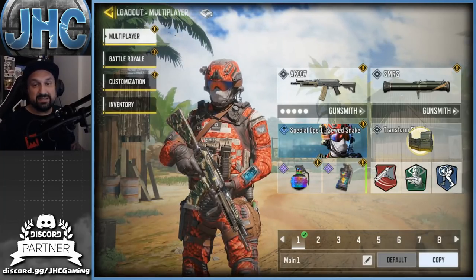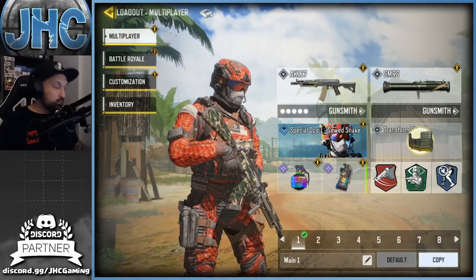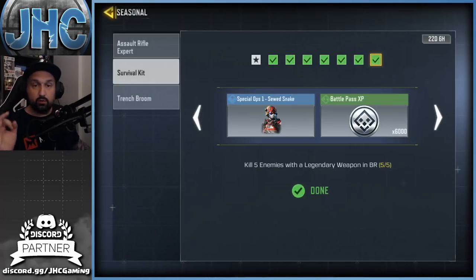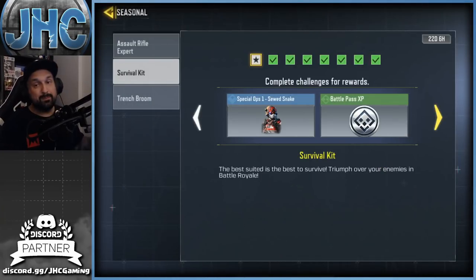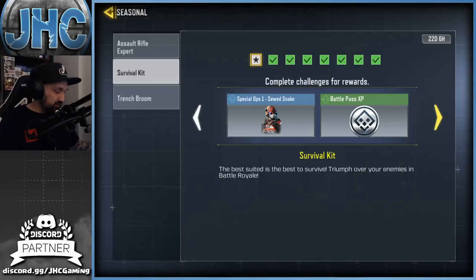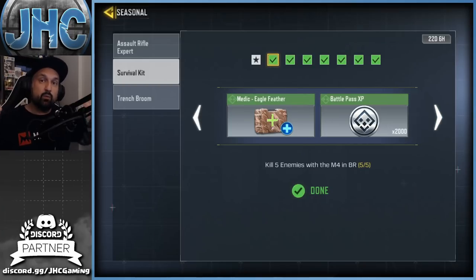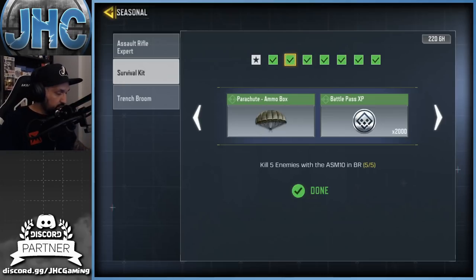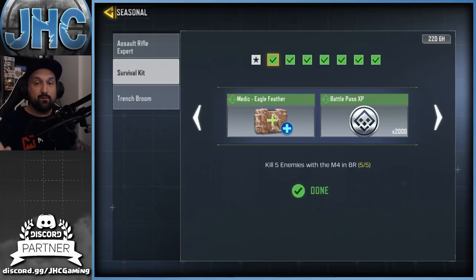This is the Spec Ops Suit Snake, a brand new free skin in Call of Duty Mobile available through a grind event. Go to your events tab, then seasonal events — it's the one in the middle called Survival Kit. You're gonna have to do some battle royale challenges and play a lot of battle royale games. You have to do these tasks one by one in order — you cannot skip ahead until you complete the first one, then move to the second, and so on.